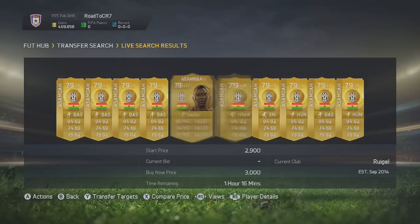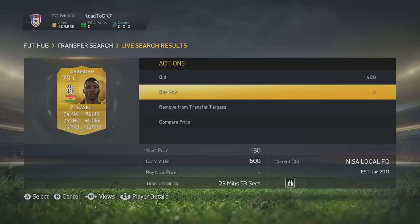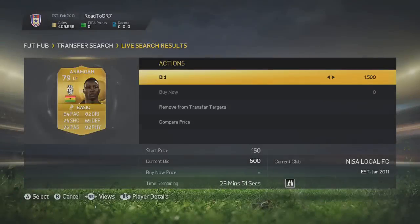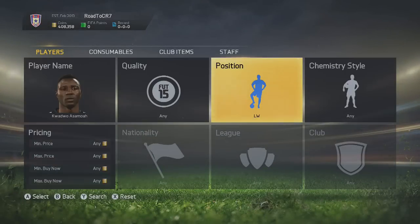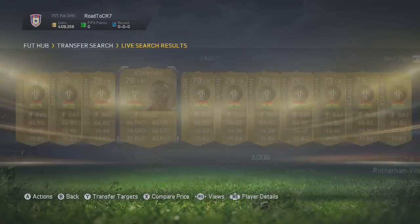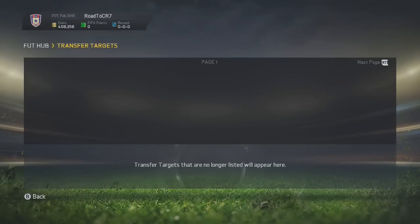Look at this amazing deal — you can see right now there's one for 600 coins, and we actually managed to pick that one up for 1,500. If I pick that up — which I actually do end up winning — I can sell him on for even more.